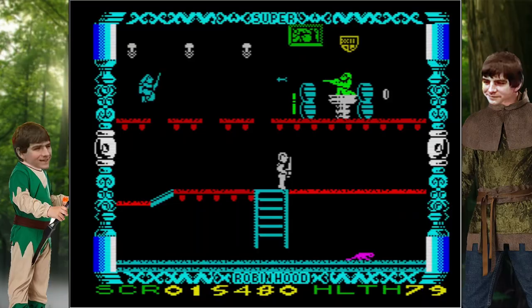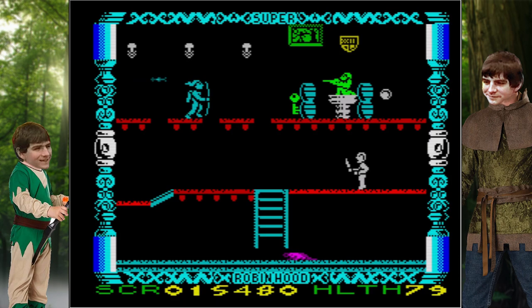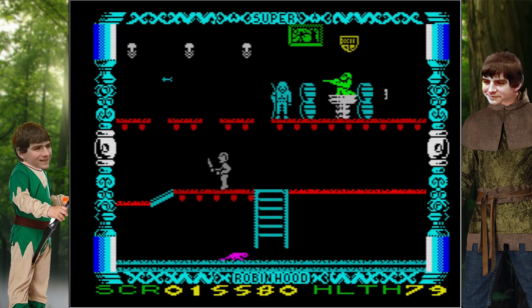That all sounds pretty basic, and it is. But there's more to Super Robin Hood than just wandering around. You also have to pick up keys, and then wander around again. Keys in this game are everywhere, and you need every single one of them, because every single one of them activates a lift. Somewhere.